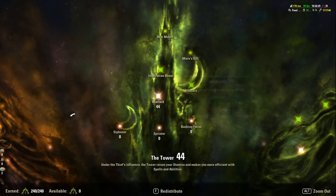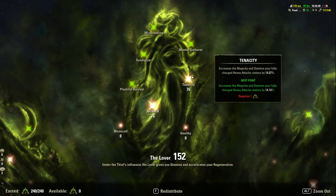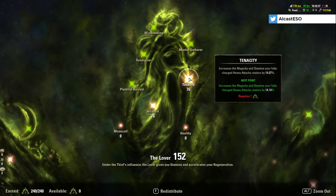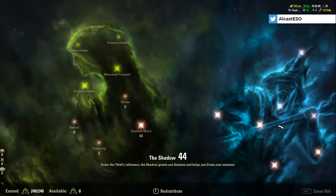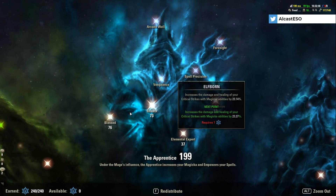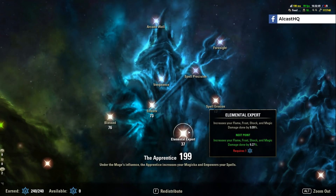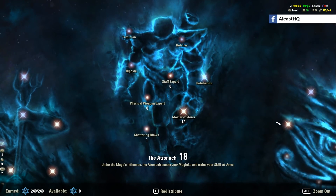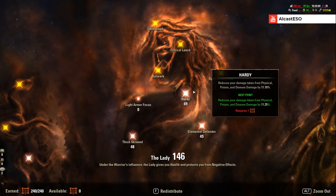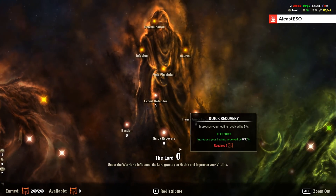For Champion Points: 44 Warlord, 76 in the next two. Keep in mind 14% from Warlord and another 30% increased resource return from Heavy Attacks via your Restoration Staff passive. Then 44, 76, and 73 — those are the most important. In the Warrior tree: 37, 13, 18 Master at Arms, and 23 Tumbling, 30. 81 Ironclad is very important — a lot of damage is direct damage, so you want a lot of points there. Then 13 Spell Shield, 48, 49, 49.